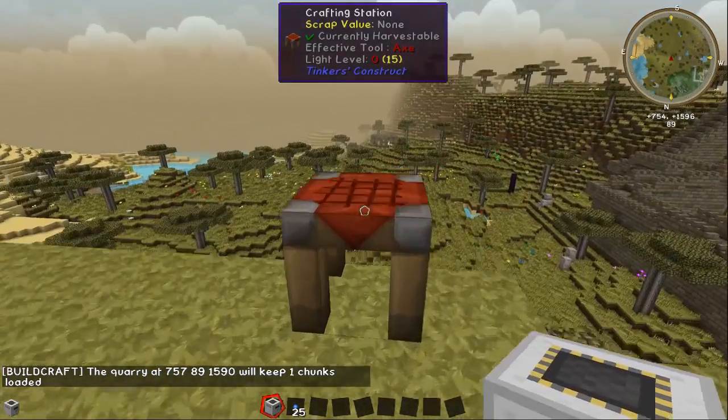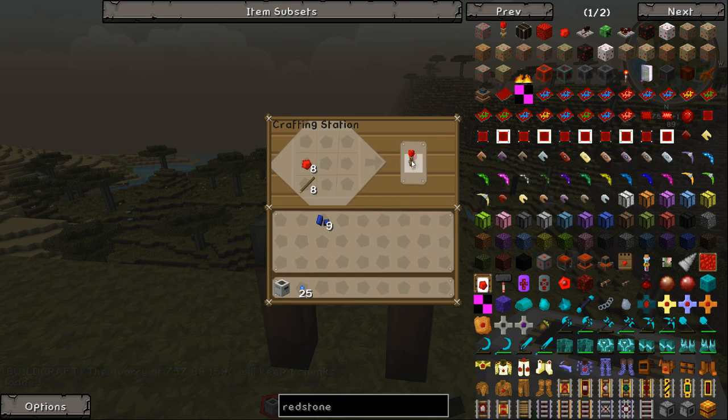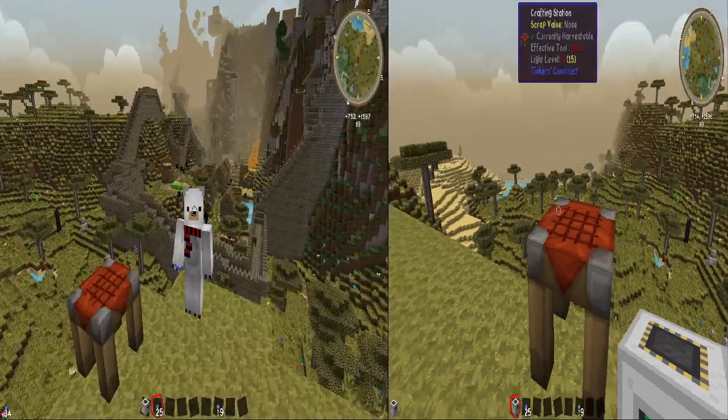Landmarks are really easy to make. You just craft redstone torches like this — redstone over a stick — and then you put lapis over the redstone torches. There we go, nine landmarks.